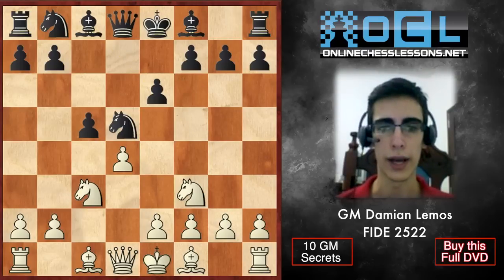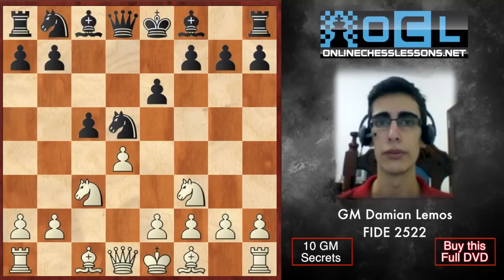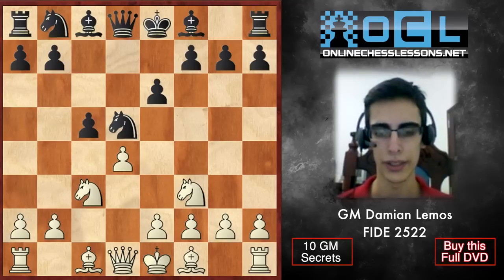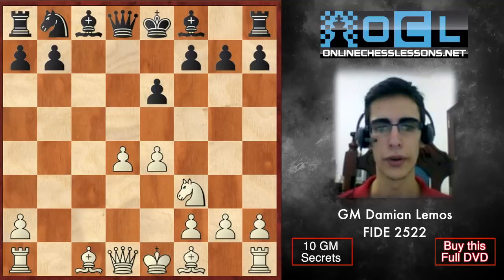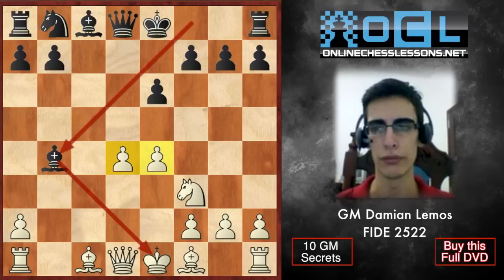In this line Black wants to play solid — he doesn't want any weaknesses — so he takes with the knight. And we play e3. We'll see that White ends up with the isolated pawn now. The main line is e4, and this reminds me of the Grünfeld defense.